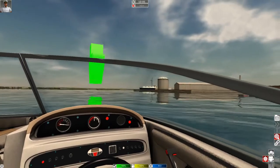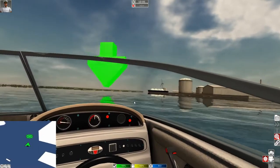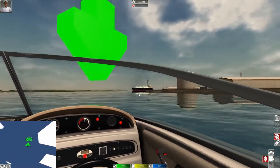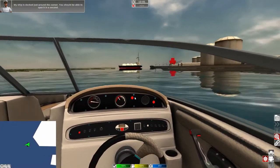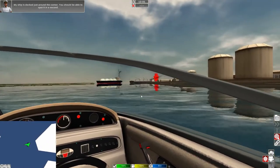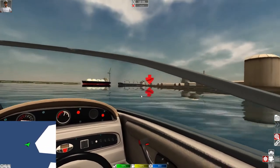It looks like there is a large ship out there somewhere. Let's open up the map and see what we've got going on. We have one behind us as you can see here, and I am going as fast as I can go now. My ship is docked just around the corner — you should be able to spot it in a second.